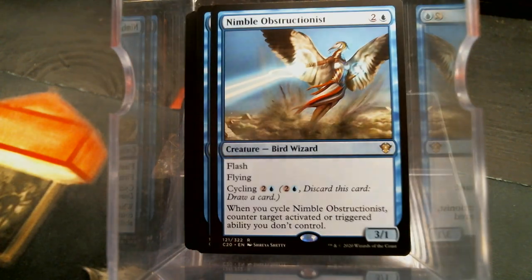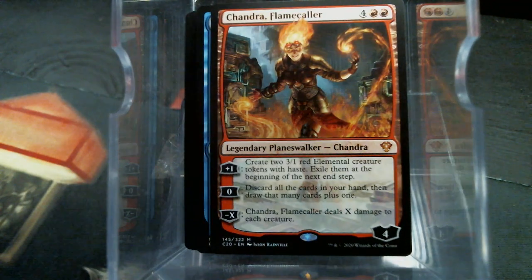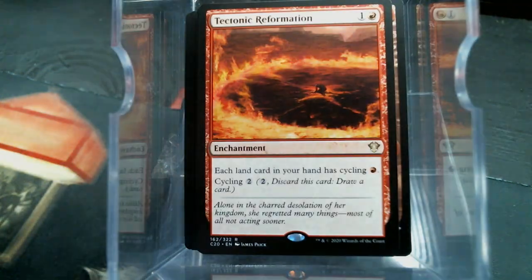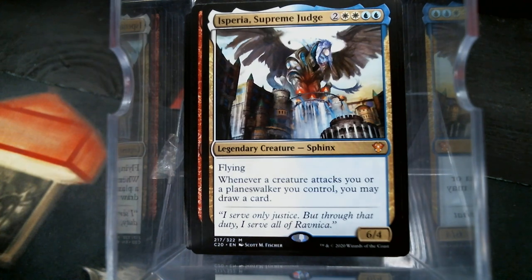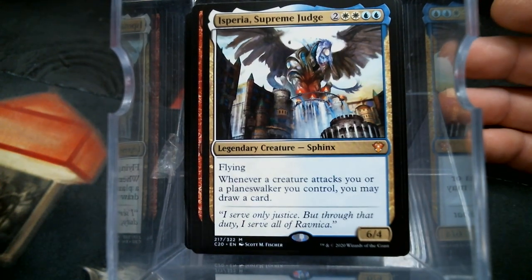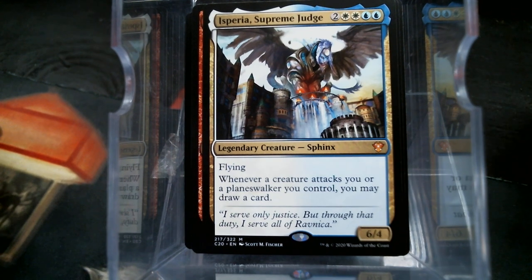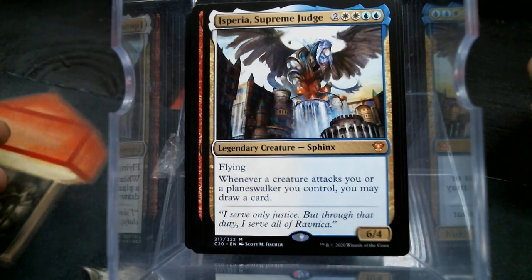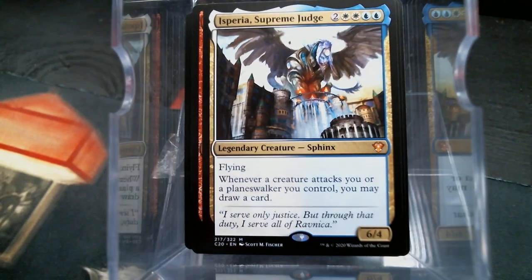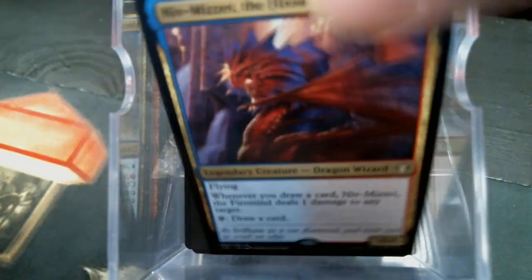New Perspectives is always awesome. Nimble Obstructionist. Portal Mage. Is that a decent Chandra — Chandra Flamecaller? Tectonic Reformation. The Isperia Supreme Judge. I kind of like that they sprinkle some of these older legends in here because not everybody has these. I buy these and y'all know I part them out — I sort them into the binder and then will commence to building all these decks, after I open my Ikoria stuff. Mercurial Chemister. There's a Niv-Mizzet Firemind. The Locust God — what a great card. Abandoned Sarcophagus.